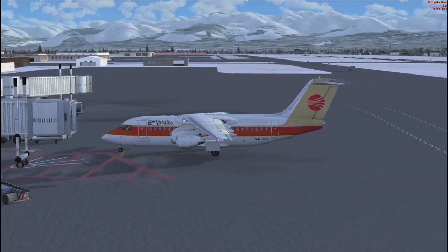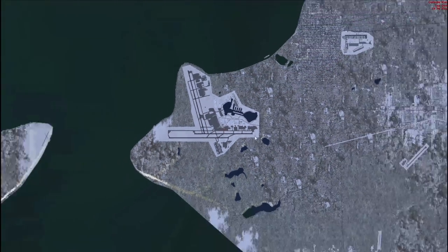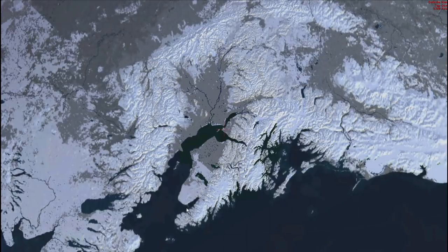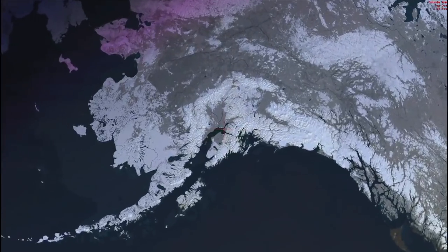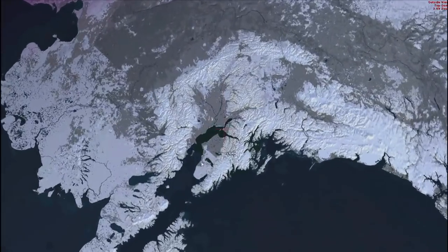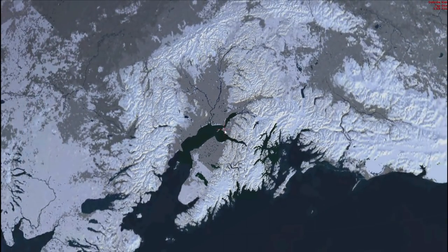I'm already thinking, which direction are we meant to be going in? I need to get an overhead view of the airport. Basically, Homer is right there, I believe. Very snowy up there. Look at that — sunrise, or sunset, coming through. Because the Arctic is dark for six months and then light for six months. So we're basically going to be using our sight to get there.